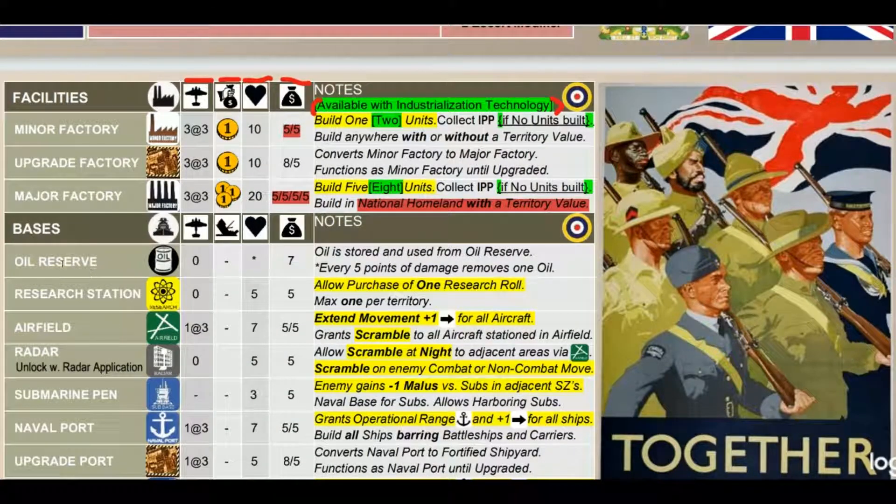Oil reserves are basically oil tanks from the HBG oil wars expansion - I won't cover those much. Research stations are similar to the atomic expansion for Global War 36 Version 2. Each research station represents a distinctive research location like Peenemünde, separate from everything else, which can theoretically be bombed out of action for a turn. I quite like how Version 3 ties major factories to research - it simplifies things and makes it more efficient.